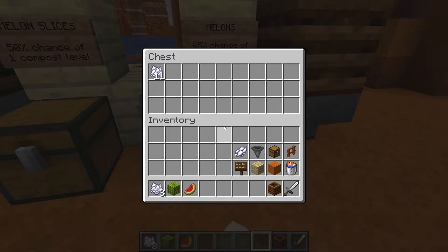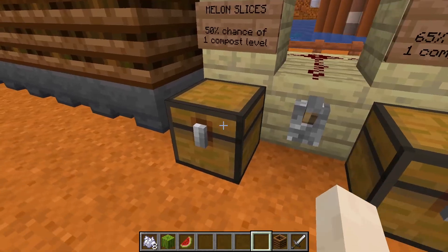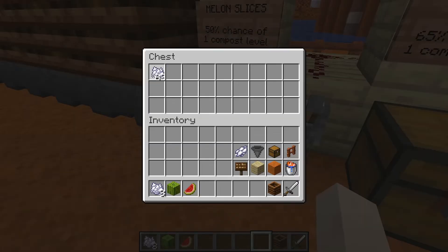And now that the experiment is done, let's have a look at the results. So melons only made 11 bone meal, while melon slices made 63 bone meal. So the claim is true and the maths checks out. That's really cool.